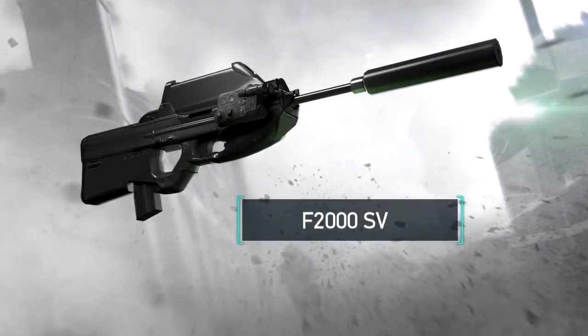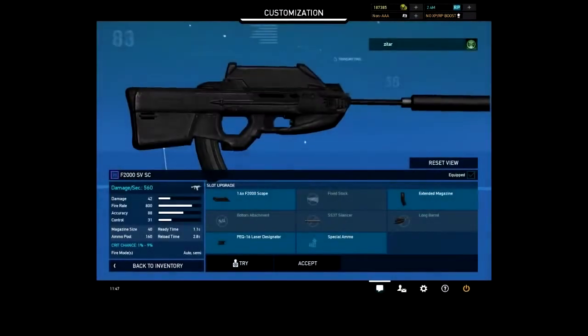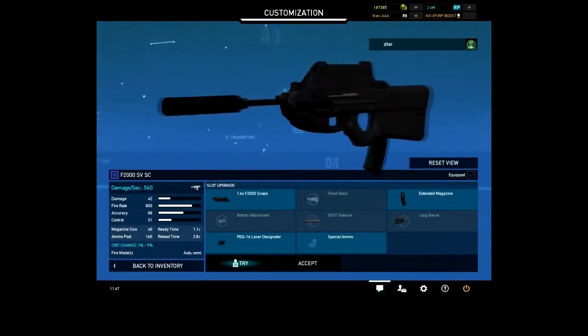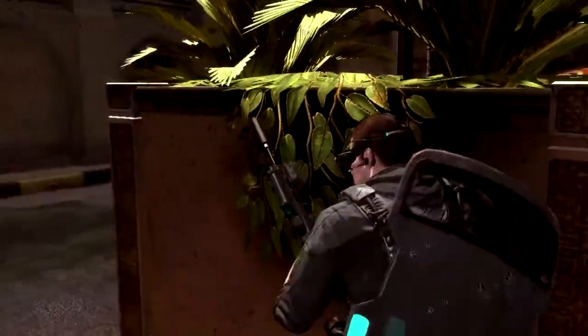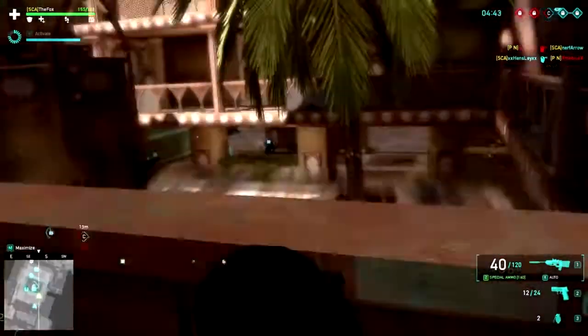Last but certainly not least, the F2000SV. Isn't she lovely? Complete with a unique F2000 integrated 1x6x scope, long barrel, no grip, and the first 40-round F2000 magazine. High accuracy with a low rate of fire, this gun is also designed for shoot and scoot. Jump into cover, shoot, and keep moving for optimal performance.